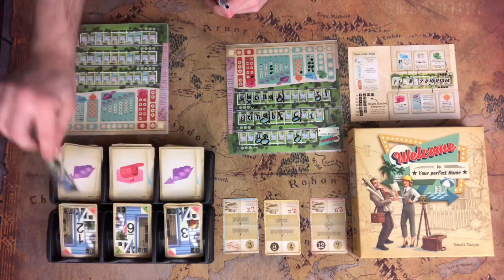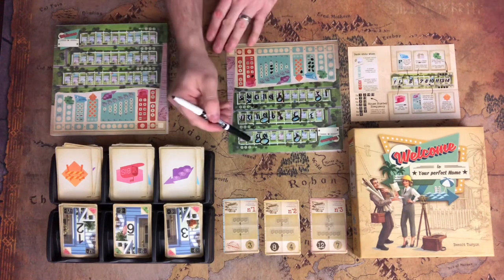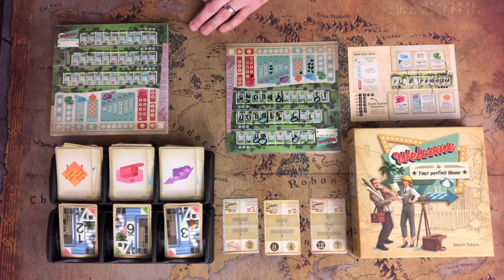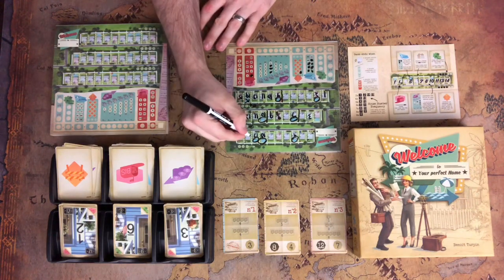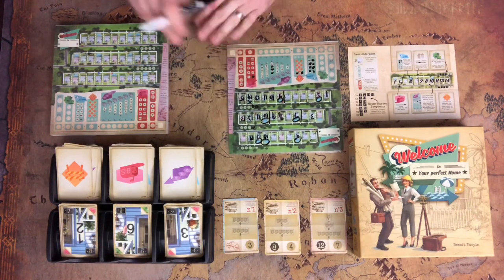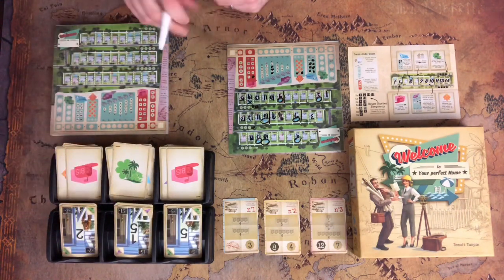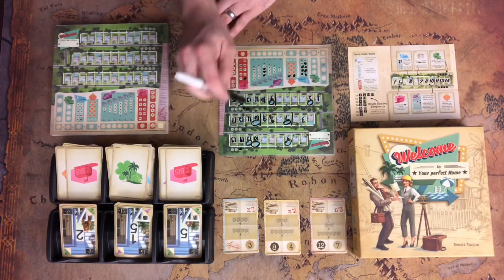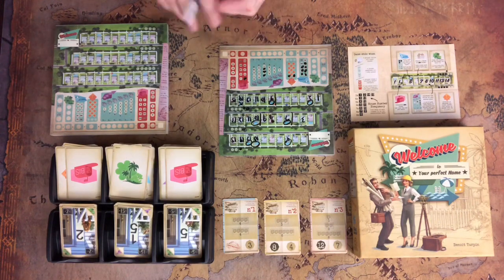We've got a three estate, a nine biz, and a 12 temp agency. Using the 12 temp agency wouldn't be bad — I can make it a 14 and put it up there for another temp agency entry. We've got a five biz, a 15 park, which is good, and a two biz. I'm going to take that 15 park and put it up here. I might have just backed myself into a corner because I can no longer build anything 10 or higher on that street, but we'll see how it goes.